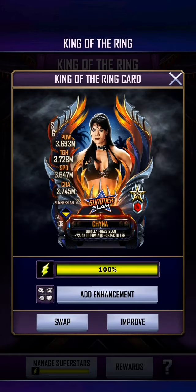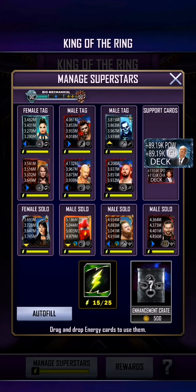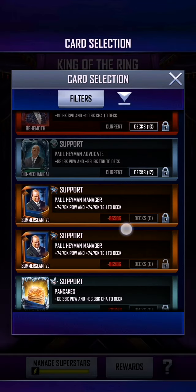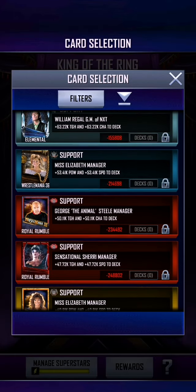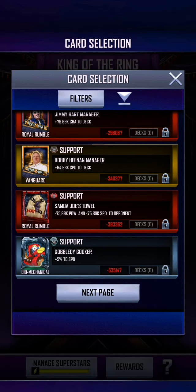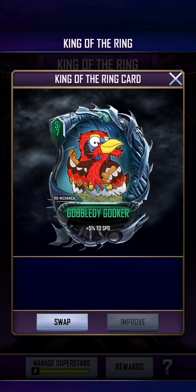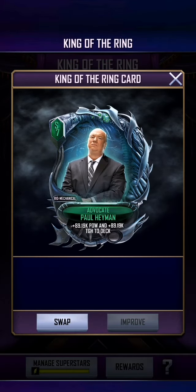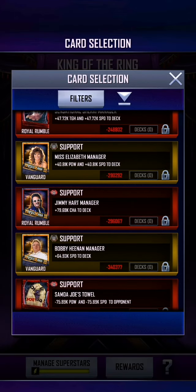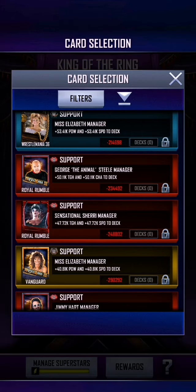You want to make sure you've got your best support cards. Anything that is plus deck is much stronger than an individual boost. In terms of support card strength: plus five percent to one individual stat is the weakest. Plus or minus to either your own card or your opponent's card is the second weakest. Plus power or plus whatever to the entire deck is stronger. But what you really want is something that gives a bonus to two separate parts of your deck.